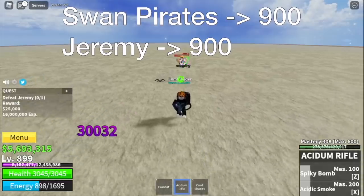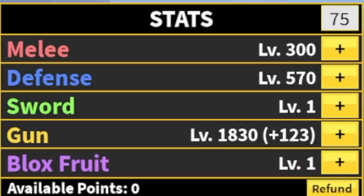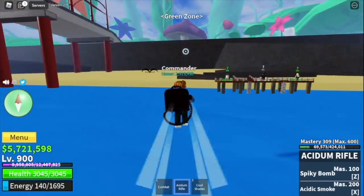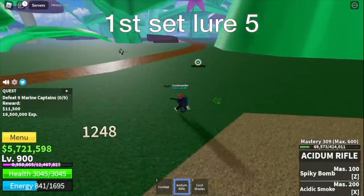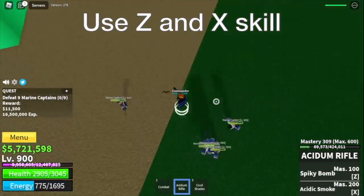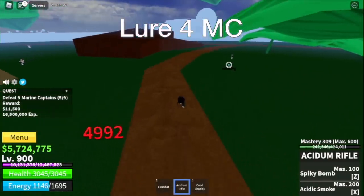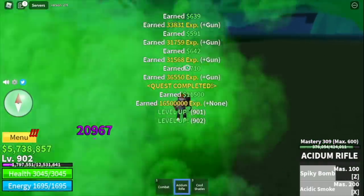You can grind here until you reach level 900. At 900, our stats would be the same for M1 and defense. I added everything in the gun stat. Next up, the green zone. Here we're gonna start with the Marine Captains. Not hard to defeat for this gun. You need to lure 5 for the first set because you need to defeat 9. Use your Z and X skill. For the second set, you just need to lure 4. You can use your Observation Haki to dodge their long-range skills. Do this until you reach level 925.